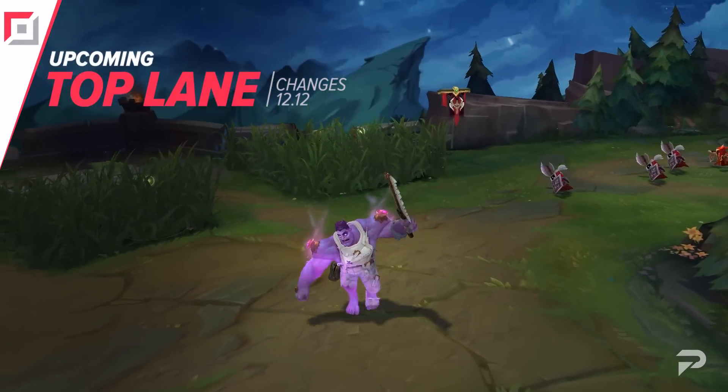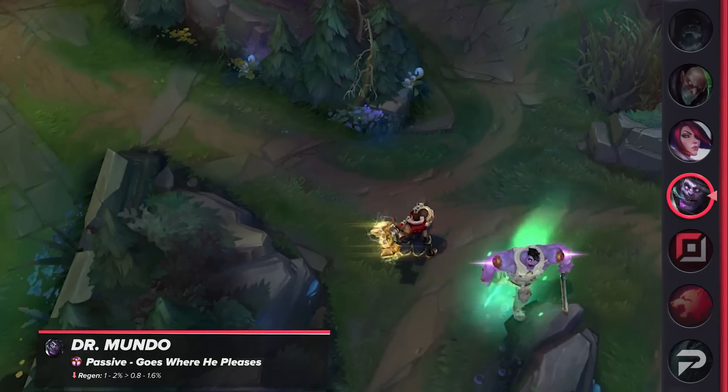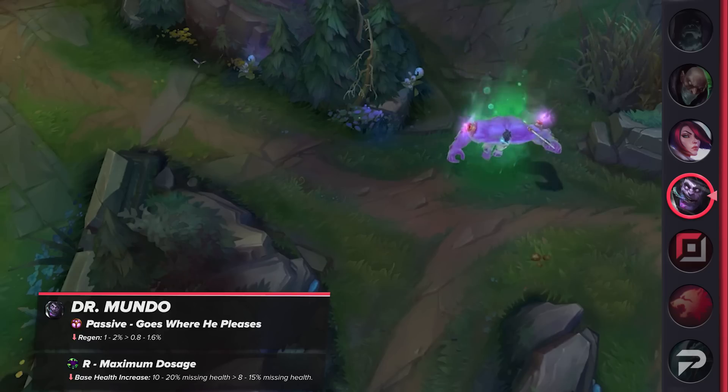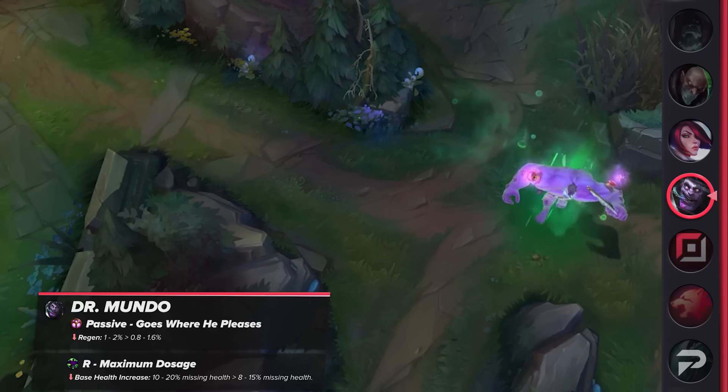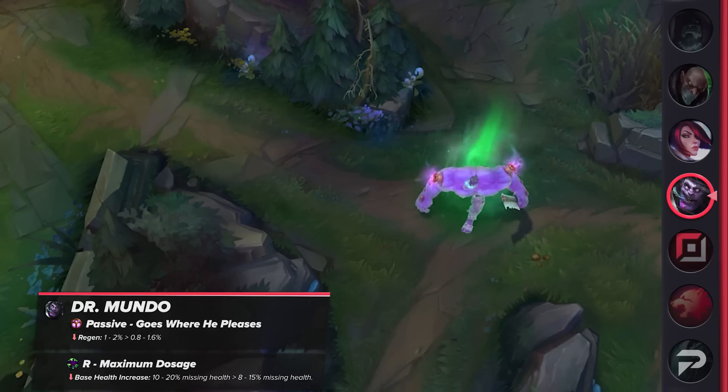First in the top lane, we have a nerf for Dr. Mundo. His passive health regeneration will now scale with level, meaning it'll be weaker early on but stronger later into the game. In addition, his ultimate healing will be reduced at all ranks. With less healing, Mundo should be easier to deal with in the early game. This nerf should put him in a more reasonable place following the durability nerfs on Patch 12.10.